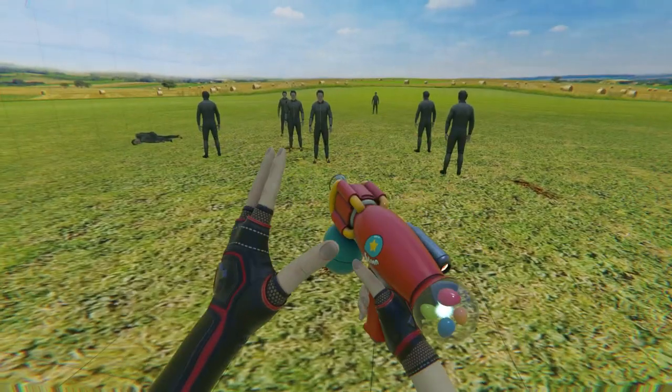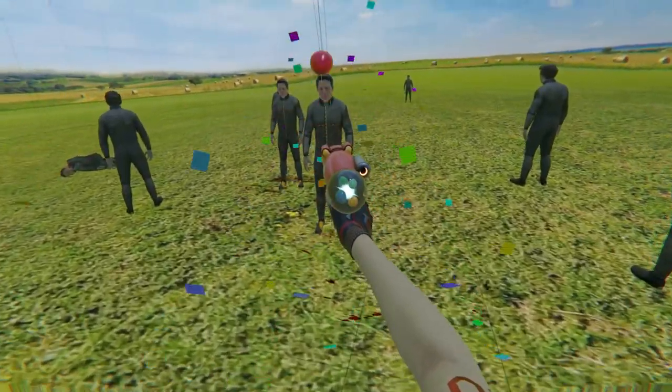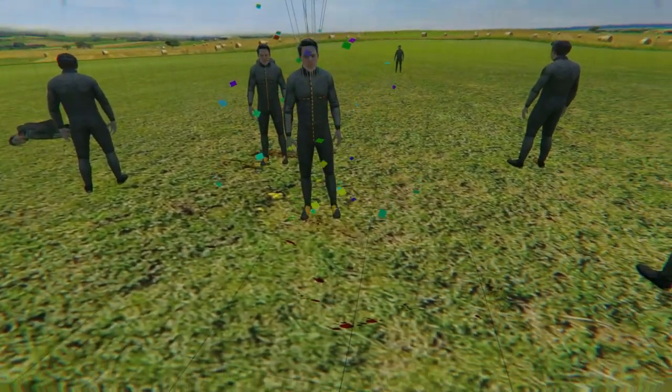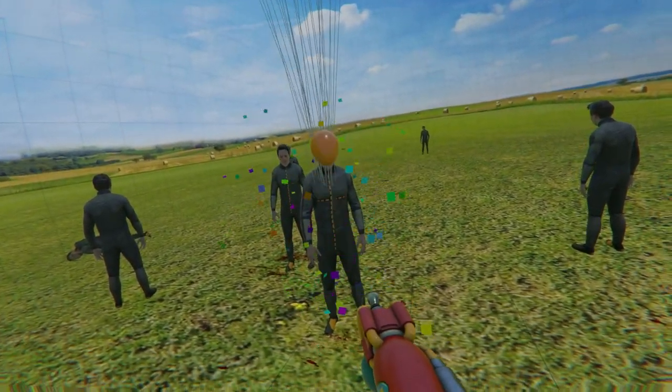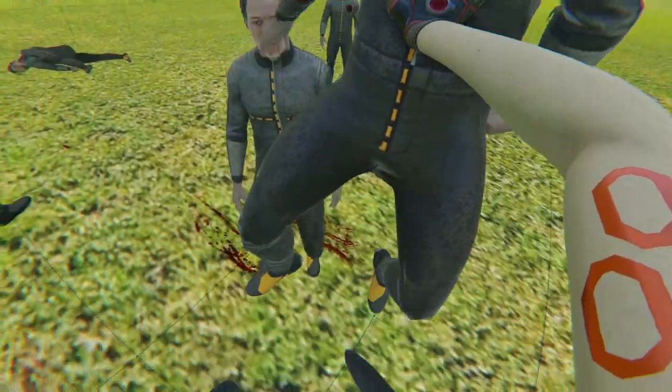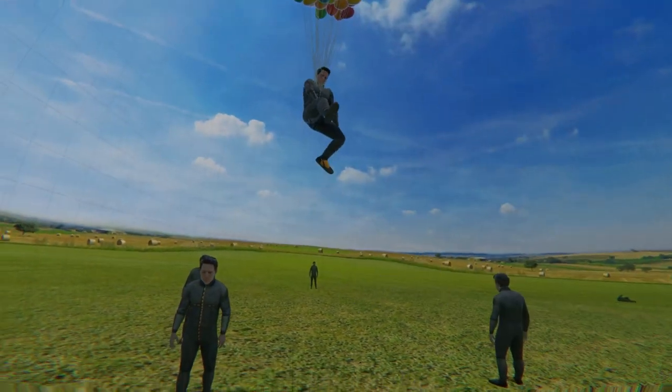It's my favorite thing to do. Let me show you what the balloon gun does — it's balloons, just as you'd expect. They float and you can push them down to the ground if you want, or you can just let them be free.